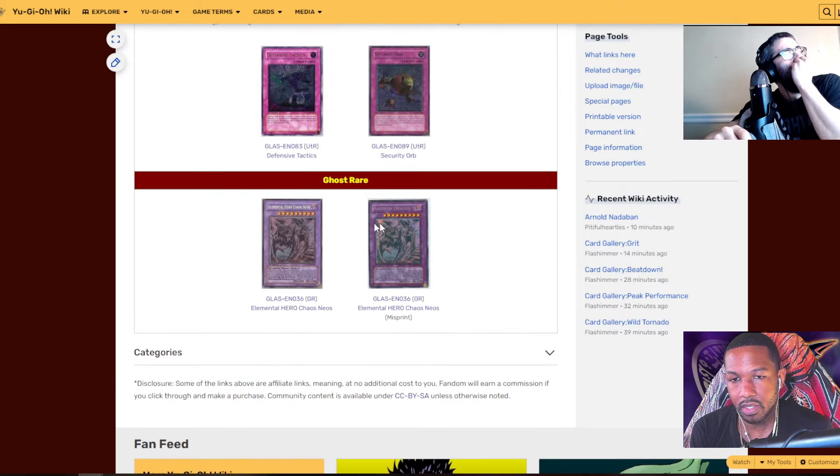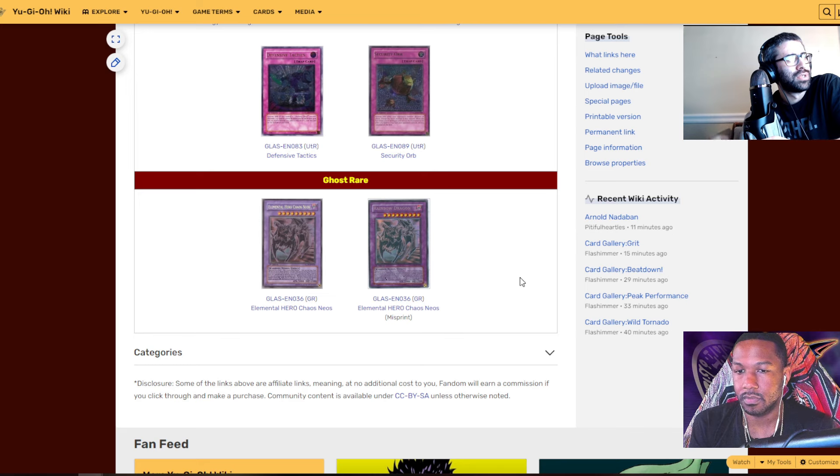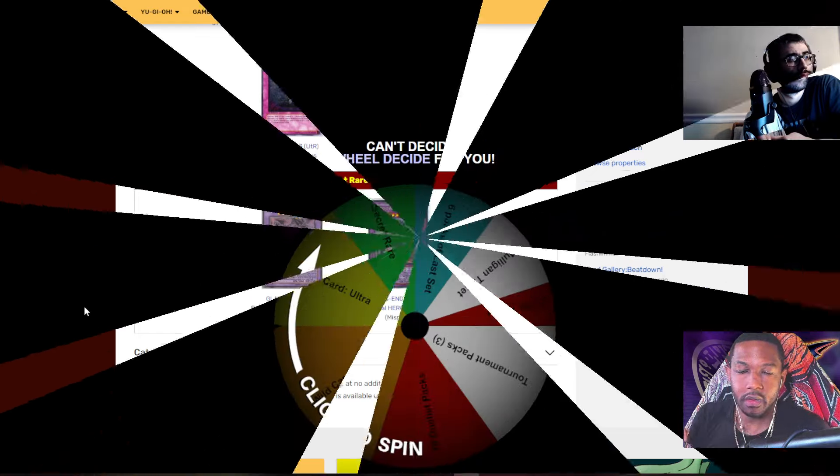Ultimate rares are just the foil versions of cards. The ghost rare for this set is Chaos Neos, which has a severe misprint — in the background you can see another monster, possibly a Rainbow Dragon. Silverman used to have one. You can blatantly see another monster imprinted in the background, which makes it a pretty crazy misprint.